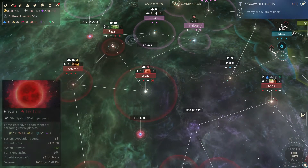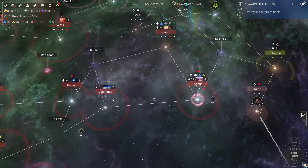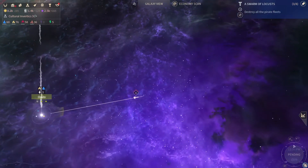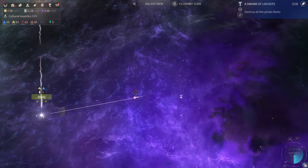Everybody else is busy though. Rassam — yeah, we're busy as well. How are we coming along here? Oh, we didn't end the turn yet. These turns are getting longer too, but we should be able to make it — if this here is the final system there. And in before there's a three-carrier pirate fleet.